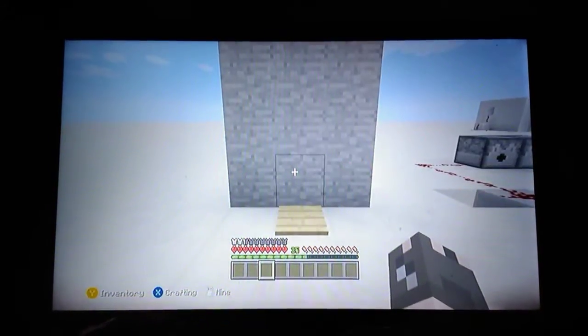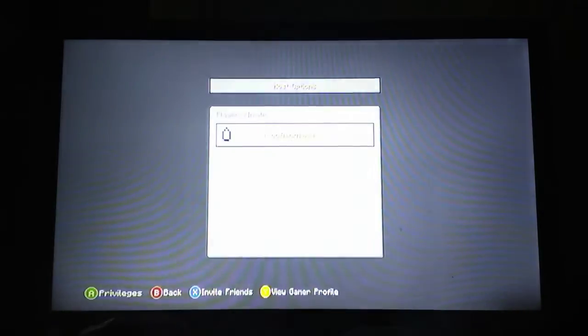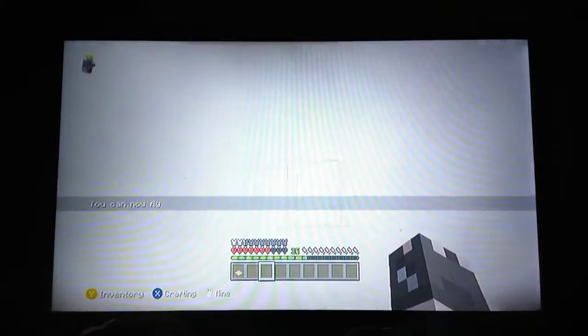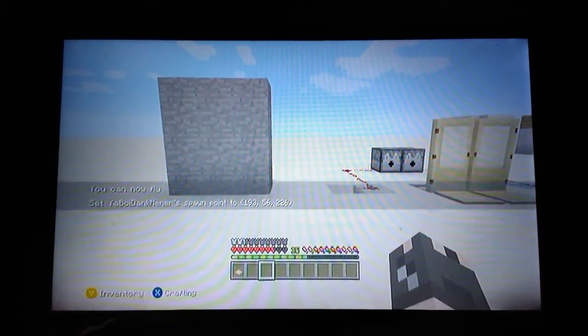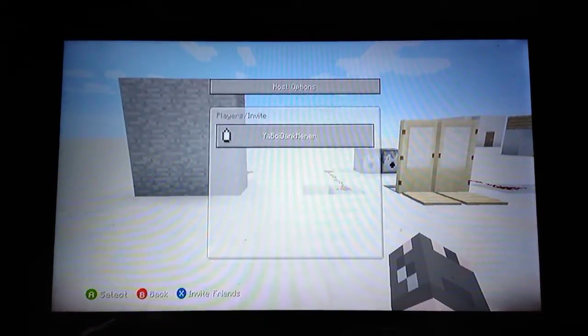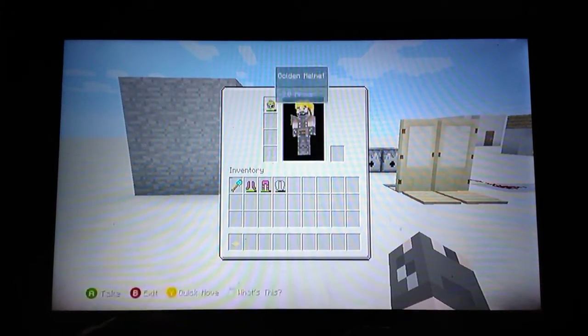So first, we have the suffocation trap. Just to be safe, I'm going to set my spawn here, and I'm going to set it to hard and take off my armor.